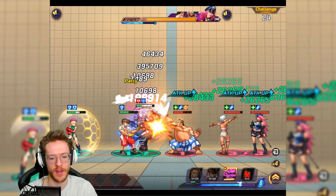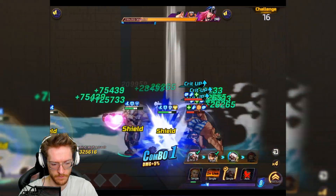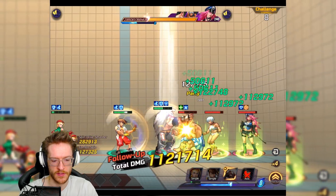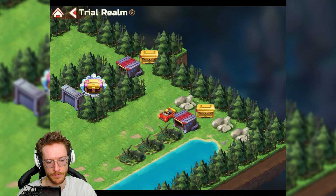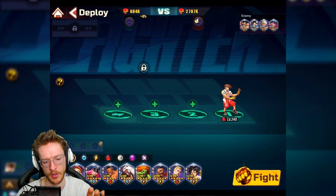This time we weren't able to take the healer out, so that's been a problem. I need more AOE damage overall because Cammy's doing well but only if she flukes out and takes the healer down. So I'm just going to jump out of this one.